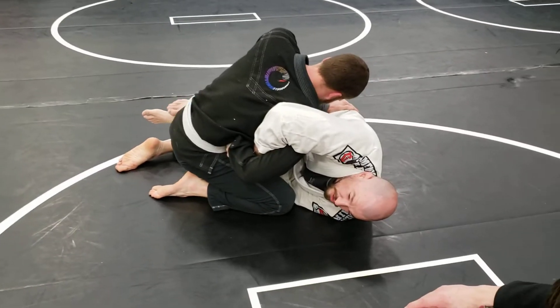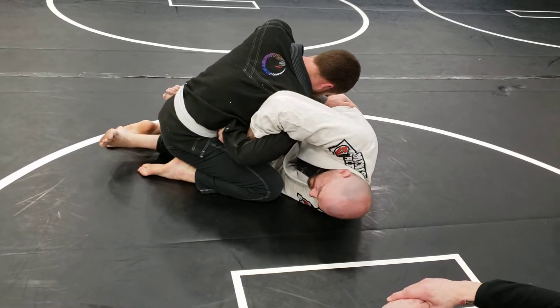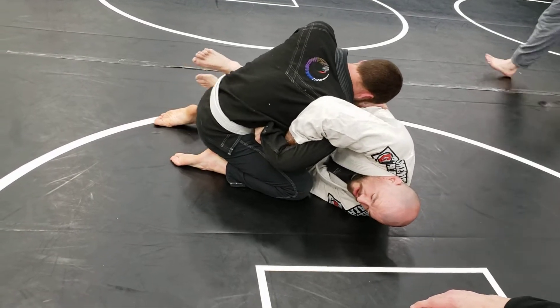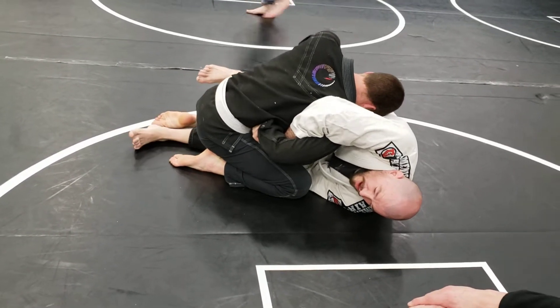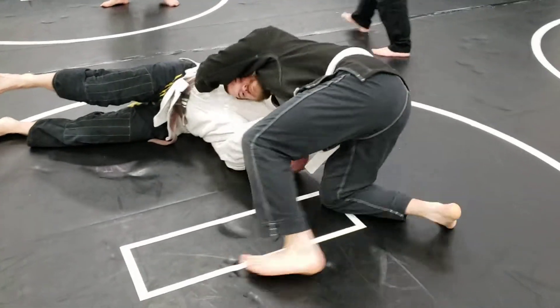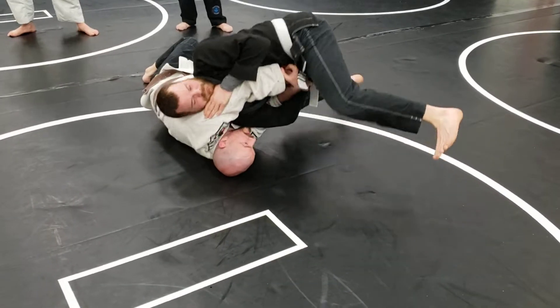I'm going to keep my knee shield in there and I'm going to set a little trap for him. I'm going to take my half guard hook and just drop it. So I'm holding onto him here, I'm knee shielding him, and I'm going to drop that foot — which makes him do what? Start walking around my head. As he walks around my head, I'm just going to walk away and then pull my elbows to the ground.